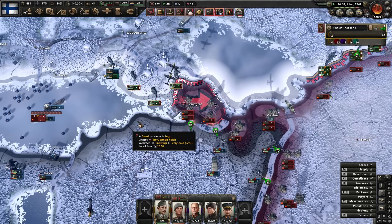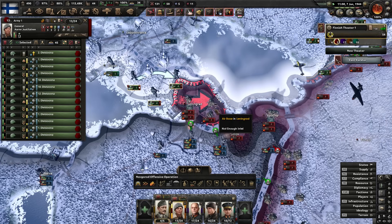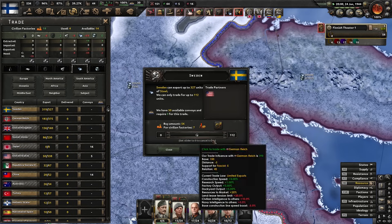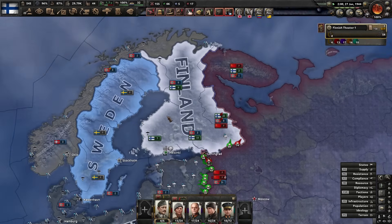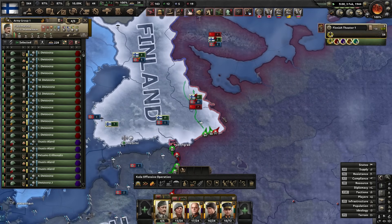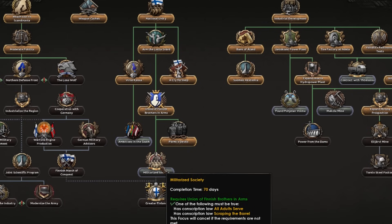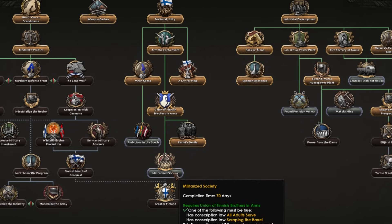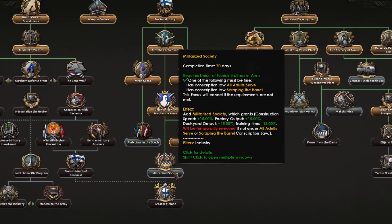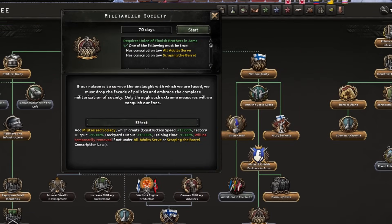Not a lot I can do to start with. I don't have information on what the Soviets have. Let's get some steel off Sweden — that'll be very handy. Our troops have a nice river line in the south. Looking at the focuses, if I can get Greater Finland and get the cores, I should be able to take those areas. Let's go get Militarized Society first.